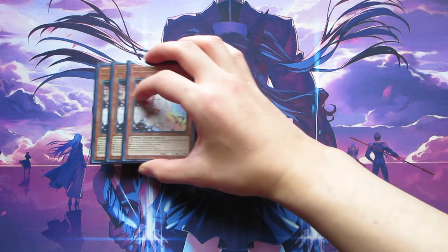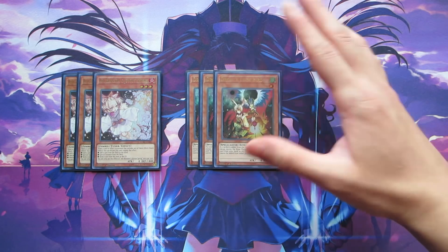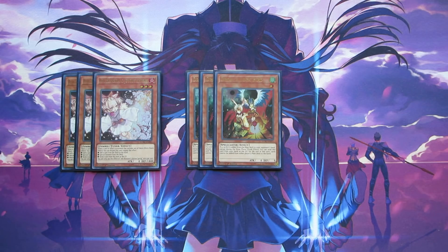Moving on to hand traps: we're playing three copies of Ash Blossom and Joyous Spring. You don't have to play Ash Blossom — you can play Effect Veiler or Ghost Duster in its place. Effect Veiler might actually be really good right now because it hurts things like Gouki a lot, and you can hit Sky Strikers and their link monsters. The other card that hurts Sky Strikers and Gouki a lot is Droll & Lock Bird, which we're playing at three. Droll & Lock Bird synergizes really well with Trickstars because you have access to Reincarnation — after your opponent searches and you drop Droll & Lock Bird, you can Reincarnate their entire hand and they cannot draw any more cards, so they basically have nothing left to play with.